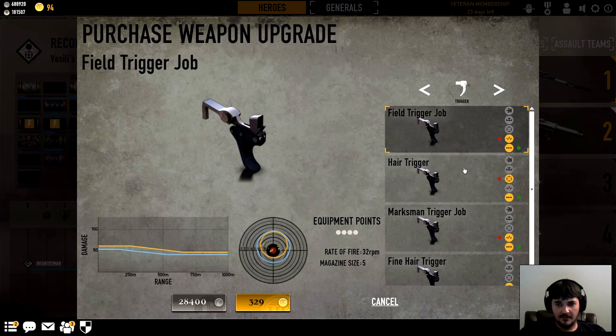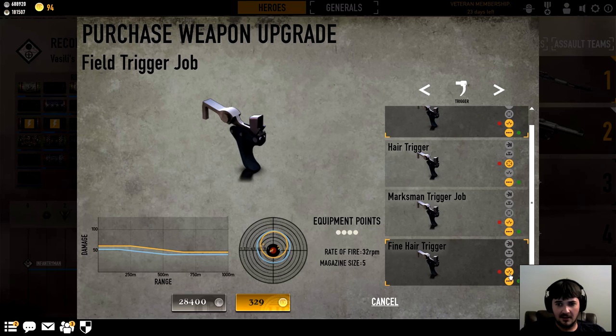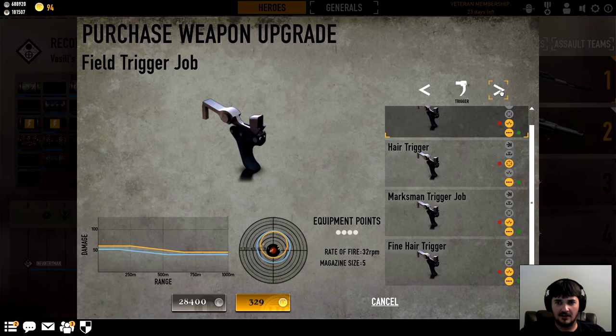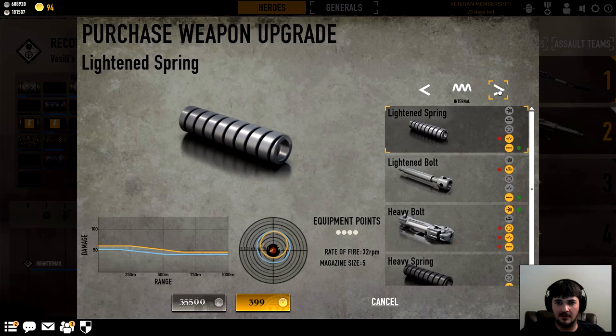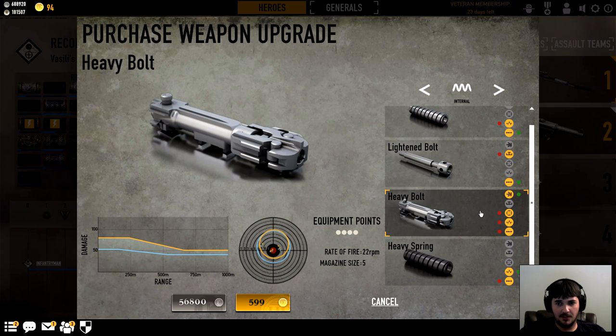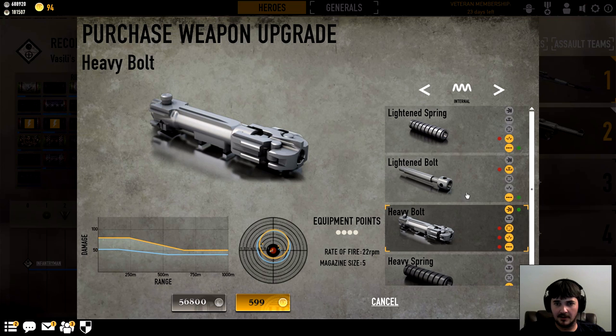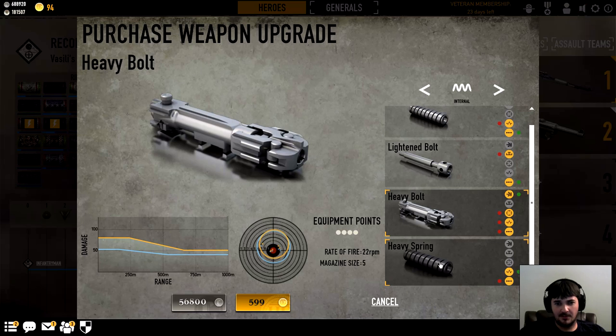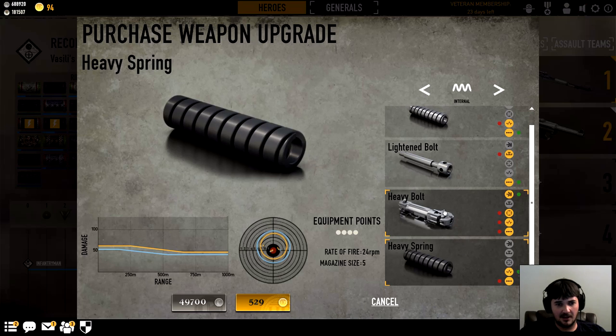I really didn't like any triggers. I don't understand why they all want to give me rate of fire — there's no good option for the sniper rifle. I don't want to lose stability or precision to make my rifle shoot faster. It's a bolt action, what are we talking about here? Heavy spring lets you trade down rate of fire for stability. Heavy bolt is our damage option but you lose stability and precision. It looks like it's gonna be the heavy bolt though — that's a decent damage increase.